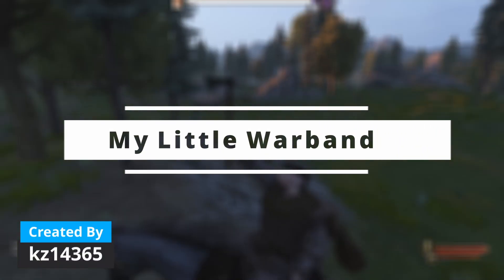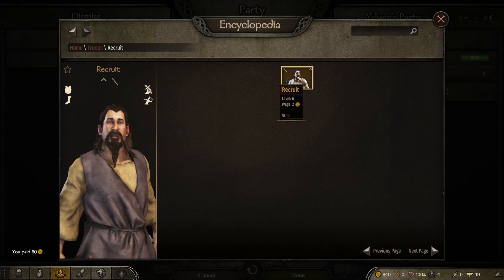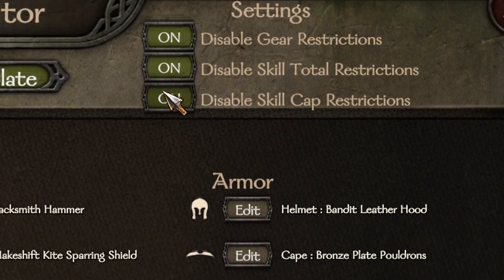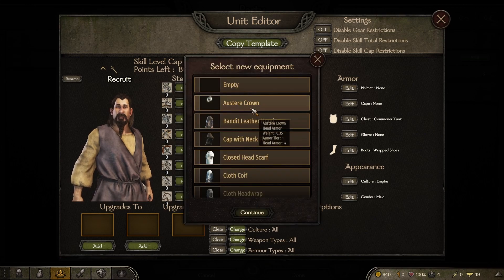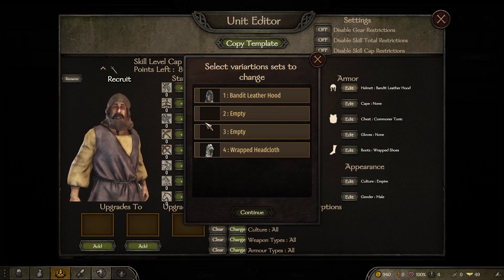My Little Warband allows you to create your own troop trees, letting you customise absolutely everything you can think of about them. While editing you can enable or disable restrictions like gear and skill caps. I do suggest keeping the restrictions on to keep them a little more balanced.